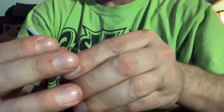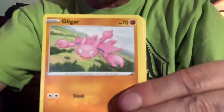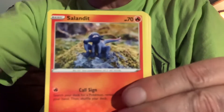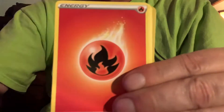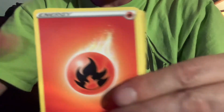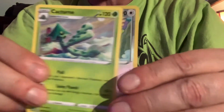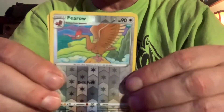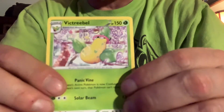Gold — one, two, three, four, one, two — Electabuzz, Boltund, Gligar, Salandit, Bronzor, fire energy, Energy Recycler, Glimmet, Cacturn. Our reverse holo is a Ferrothorn, and our rare is a Victory Bell.